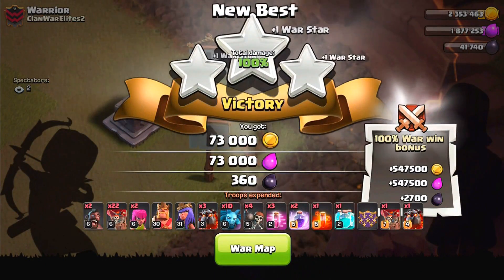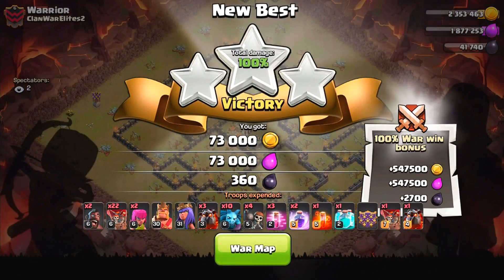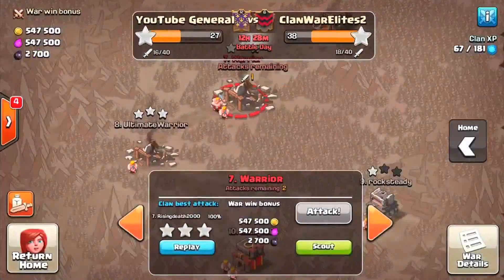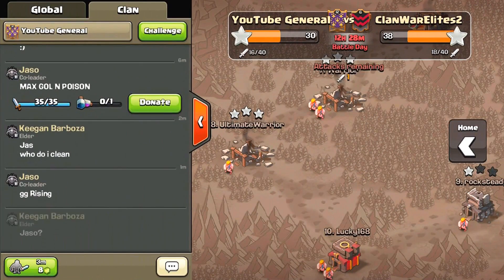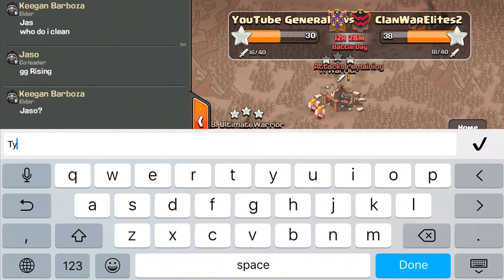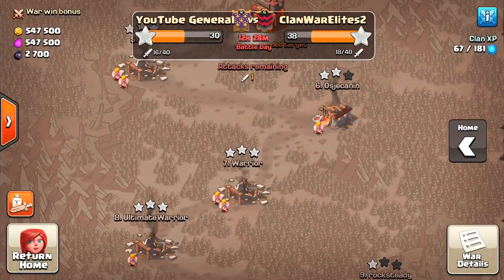100% three-star — I am absolutely happy with that. We got an awesome war bonus too. Let's see if anyone in the clan said anything — yes, JaSu: 'GG, rising!' Thank you very much! Okay, so we got the first three-star in the war, and now we're going to move on to the mass wizard attack.